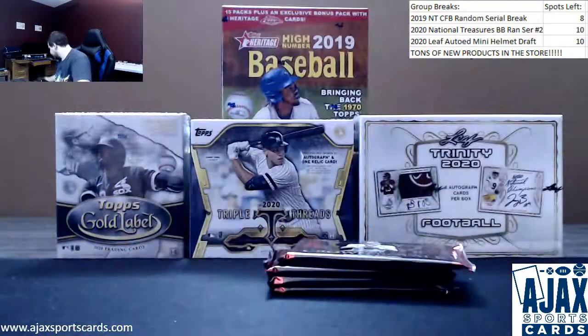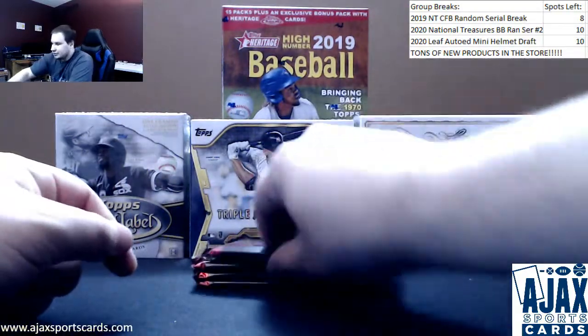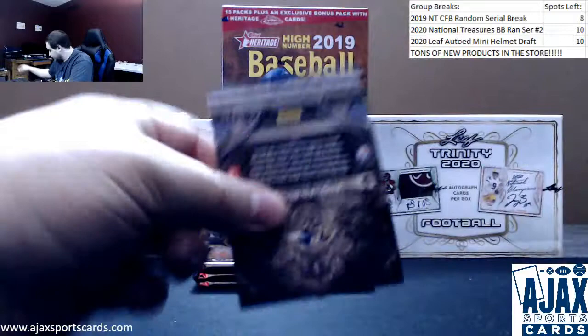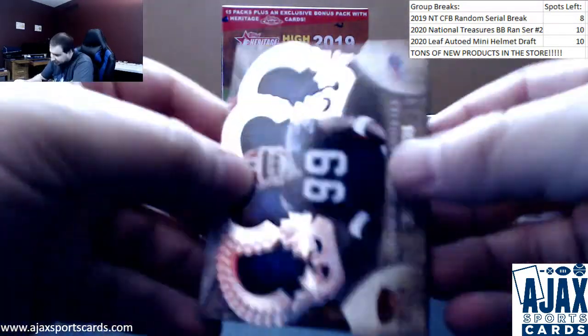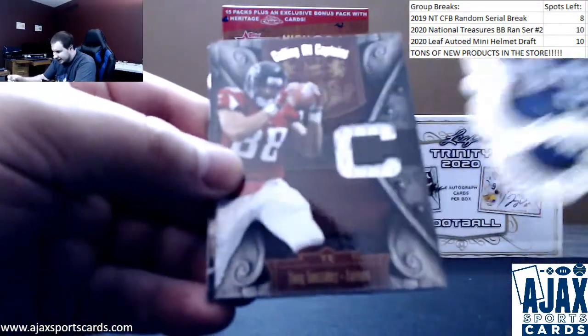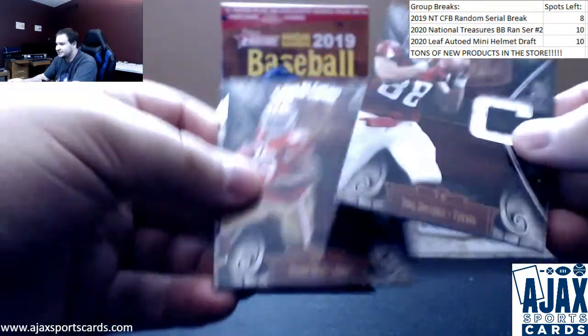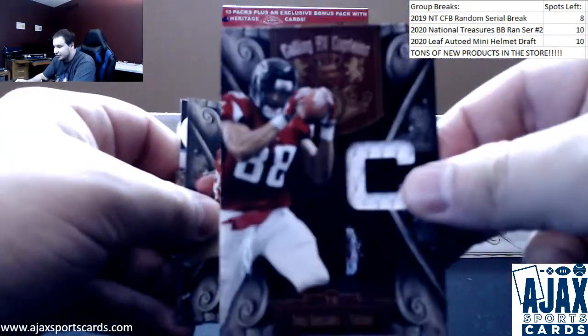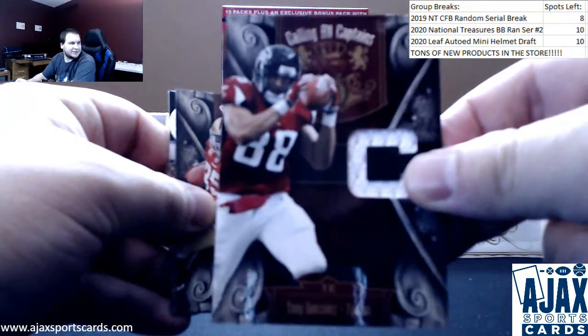Empty box. What do we got here? Starting off with a Marcel Darius die cut and a jersey relic Tony Gonzalez for the Falcons at that time. Remember the $2.99 — calling all captains.